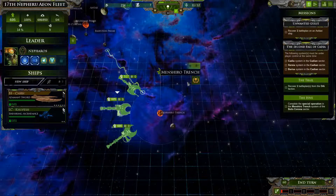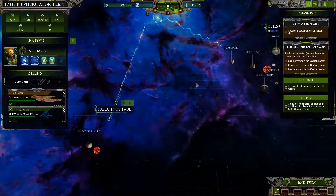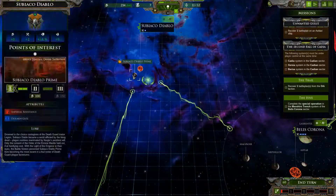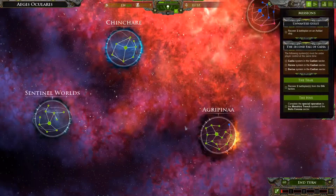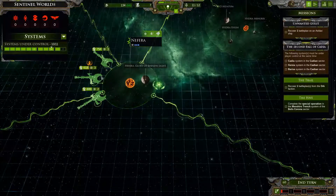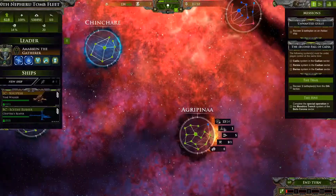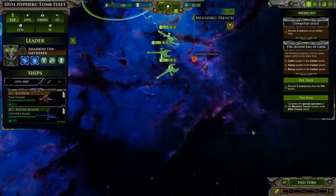And you have to do the battle then, which is of course bad. Amakum must lead the offensive, so we need Amakum down here. Let's already put him on the way and do some upgrades — never that bad. Amakum, where are you? You should be in the sentinel worlds already, which is where I want him. It would be cool if you could upgrade those ships.